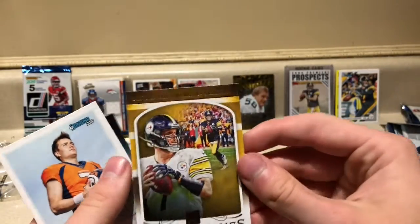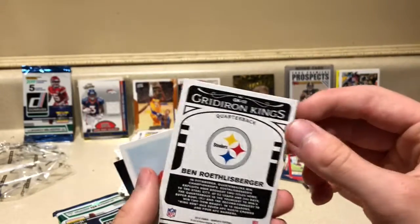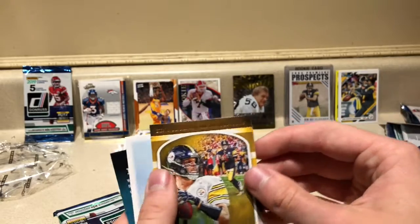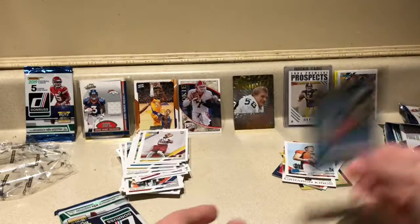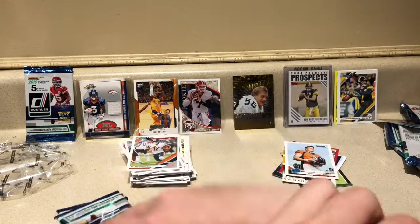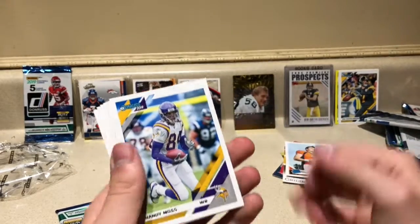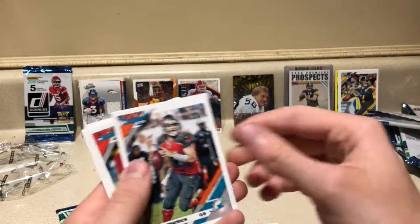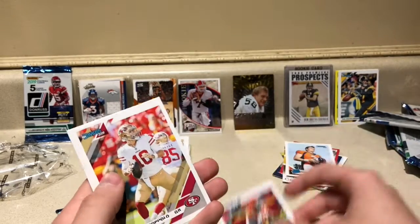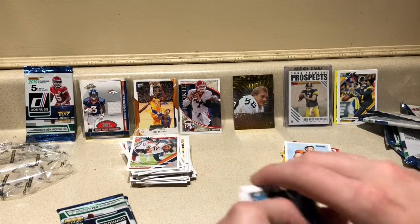Pack six: Ben Roethlisberger Gridiron Kings with the canvas-like material — what a card. As a Steelers fan we love to see that; he's going in the special pile. Also a rated rookie Drew Lock. Then: Randy Moss Vikings era, Michael Bennett, Tony Gonzalez, Willie Snead, Ryan Fitzpatrick, Geno Atkins, Jimmy G, and a Ben Banogu rookie card — kind of an uneventful pack.